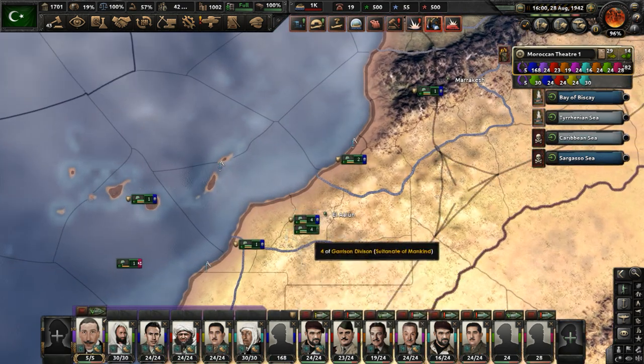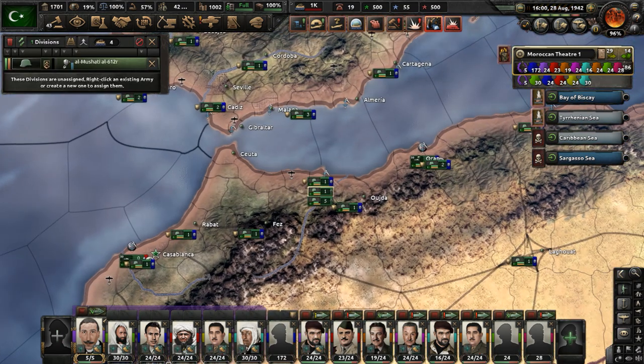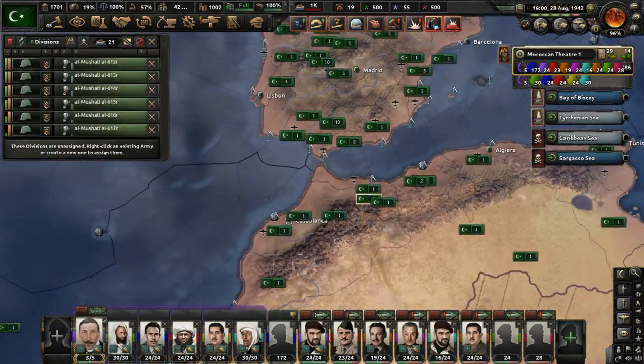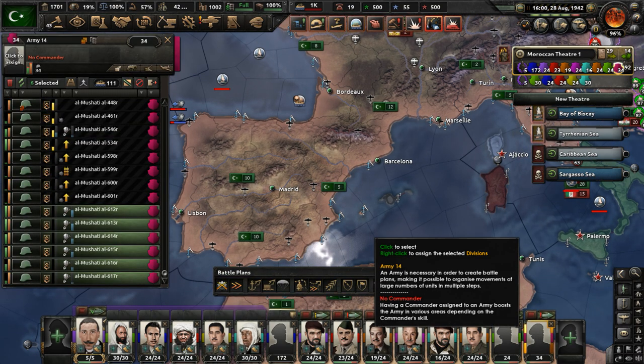There are some unassigned divisions — these are garrison divisions. Send them to the 4th Army. Let's also send some of these divisions from the Rift area, the Rift State — they were deployed there — send them to South America to join the 14th Army.